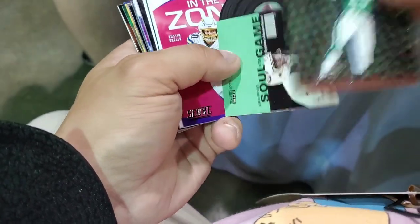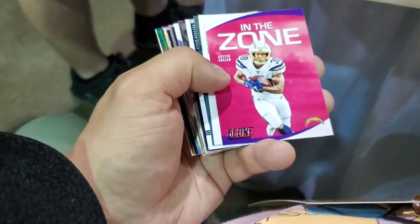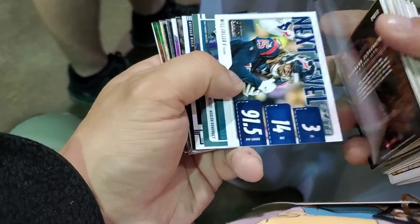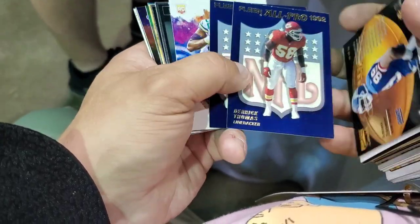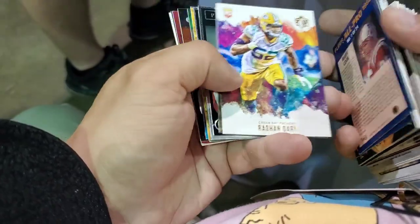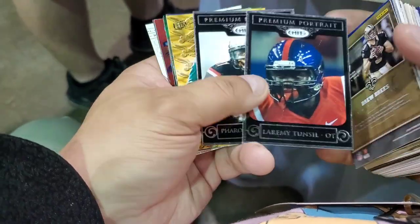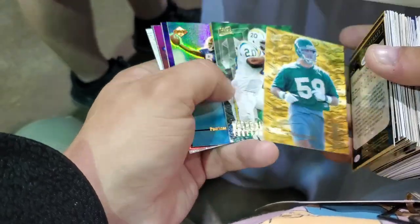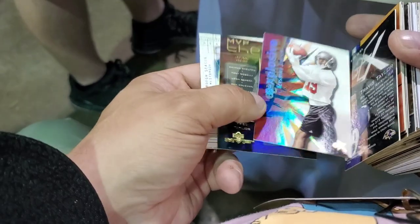My primary goals here are to look for rare inserts, 90s stuff of course, maybe some players that had a career outside of football — didn't have a great football career but will get some attention outside of there. And then even just some PC stuff. When you're paying 10 cents a card and you find something you like, it's a great value.